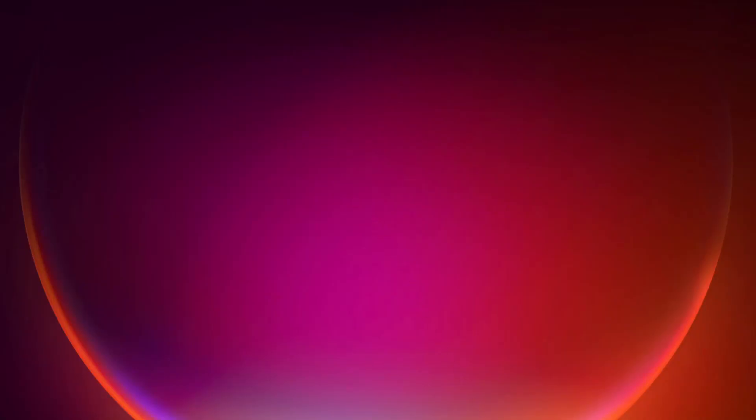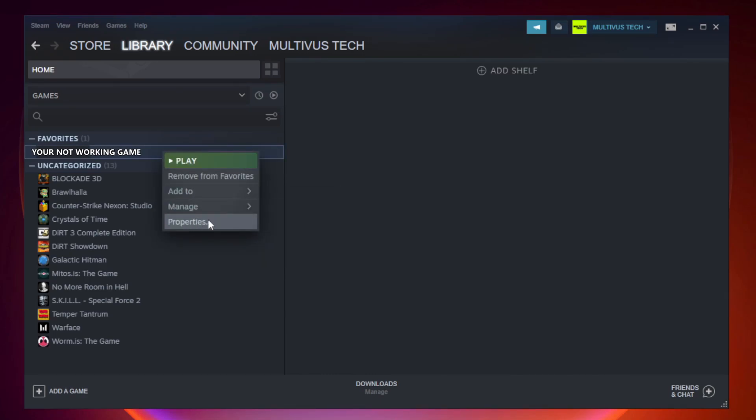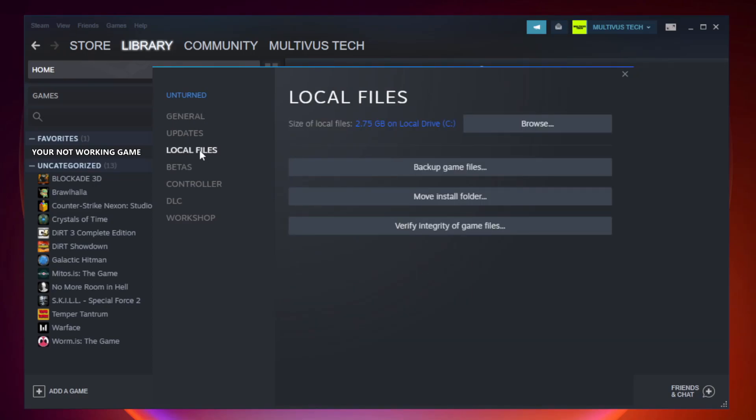Open Steam and go to the Library. Right-click your not working game and click Properties. Click Local Files, then click Verify Integrity of Game Files and wait for the process to finish.